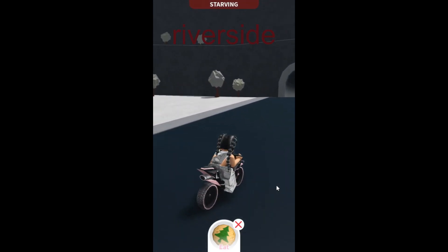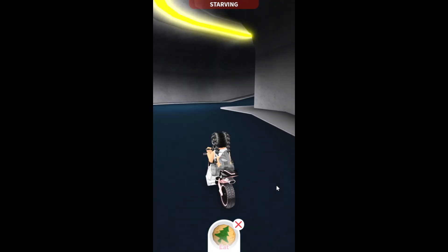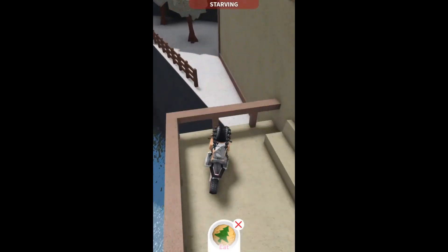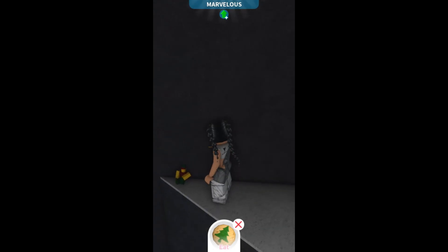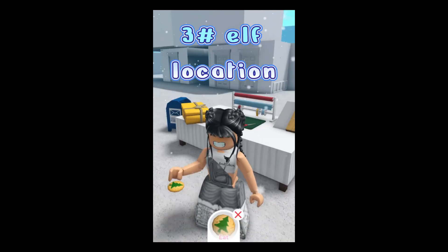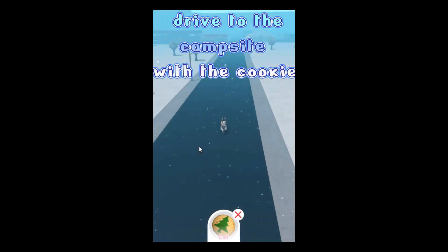Riverside. Jump over here. Third elf location, bake a holiday cookie, drive to the campsite with the cookie.